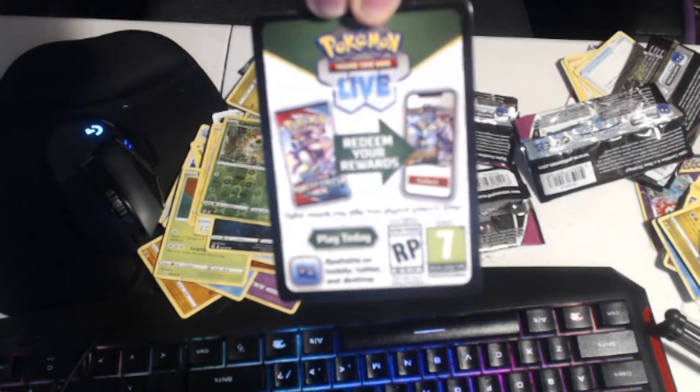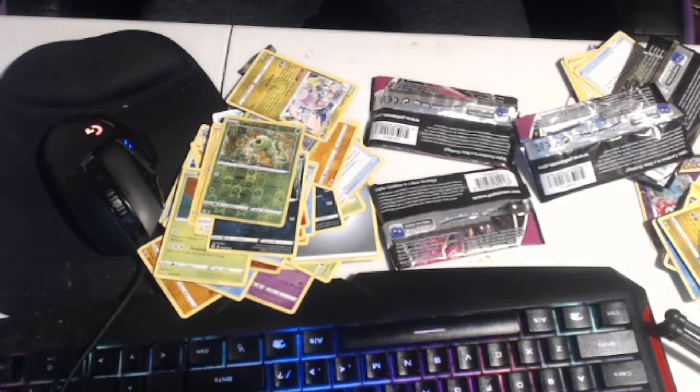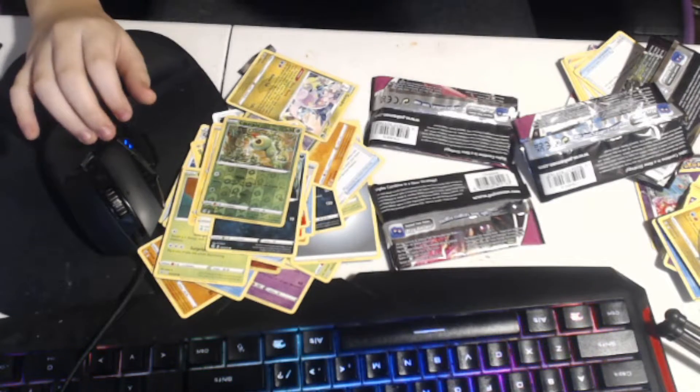Here's an up-close look if you haven't actually seen it. It's got the new rule for code cards — white border equals bad and black border equals good.